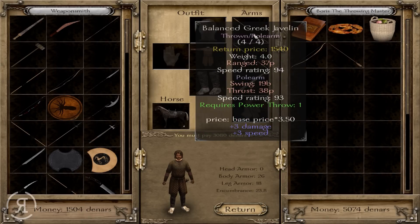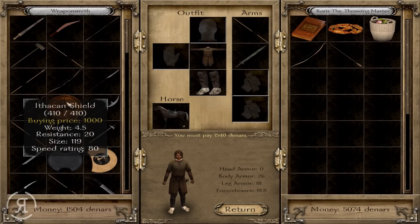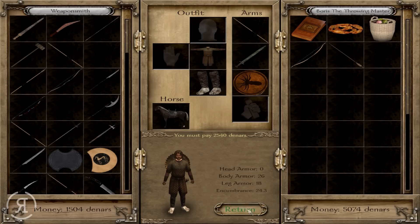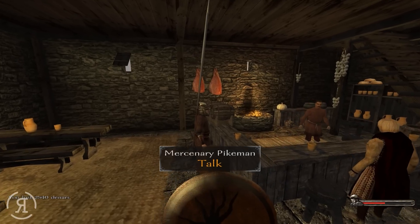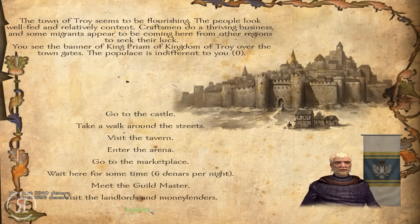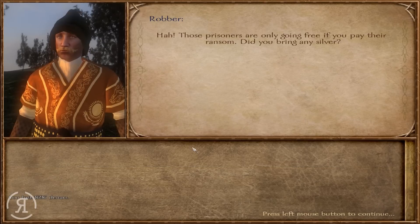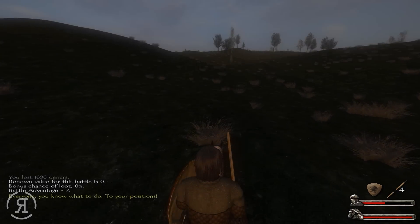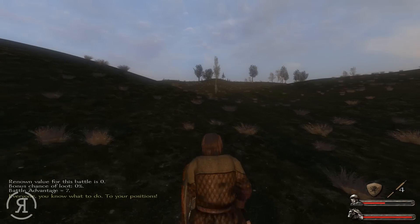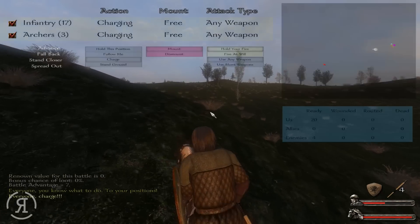There we go — 2,500 dinars, not bad. We can't purchase more swordswomen apparently. We now have some pretty good units and we'll be able to take on these guys without too many difficulties. Boris the Throwing Master is ready to throw his javelins, and he's just incredibly accurate as we know.